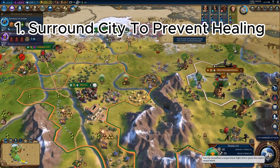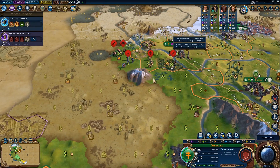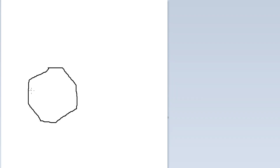Do you know how those damn cities keep healing themselves after every turn? Well, rage no longer — there is a lovely game mechanic where if you surround the city with units, the city won't heal. To explain this, I have to pull out the most high-tech Civ 6 analysis device. Now, as you see here, we have a lovely little city and a unit.